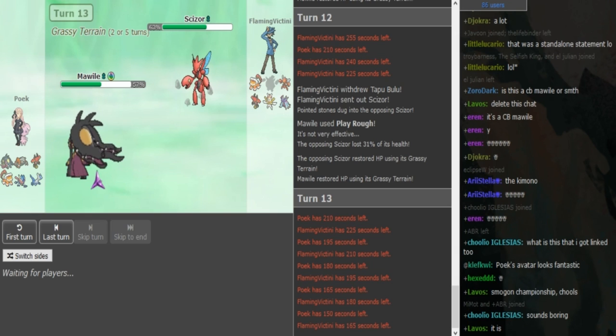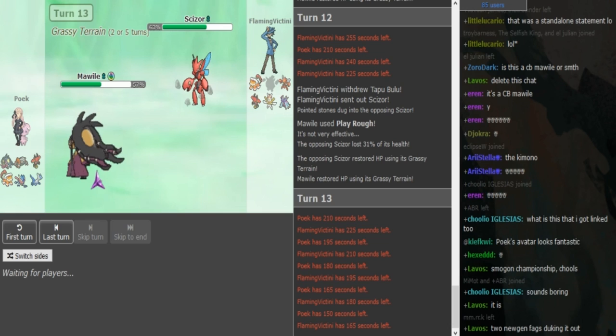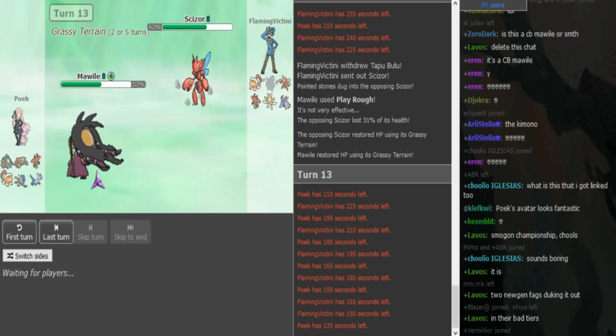I'm just talking about team-building in general — obviously FV doesn't have a Lilligant. Just talking a bit about how teams look these days: Flamvictini's team has a pretty common core in Kartana and Bulu, giving Bulu's Grassy Terrain-boosted Leaf Blade to Kartana. Also he has a Pex, and obviously Grassy Terrain helps the Pex out by weakening Earthquake.